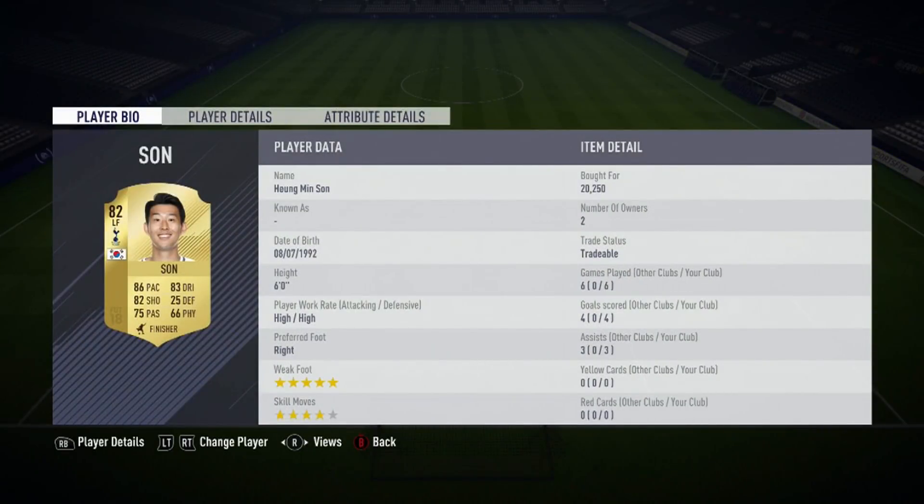Up front, you're going to want a hold-up man with a bit of pace. Someone like Son, someone like Morata - preferably above 80 pace, six foot tall, can hold up the ball, can pass it off, but can also make those runs in behind. It's kind of like a target man, really, but with a bit of pace.